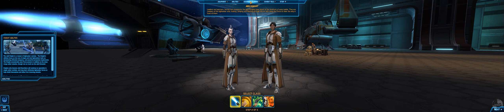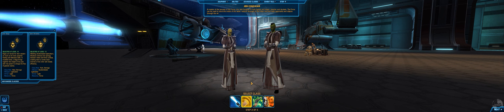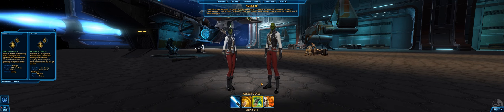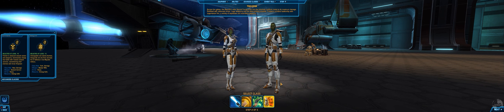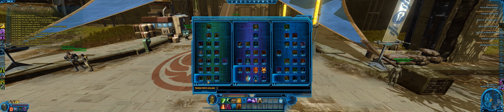The game has four basic classes on each side. Each class has two subclasses and each of those has three specialisation skill trees. The Sith Empire has the Sith Warrior, the Sith Inquisitor, the Imperial Agent, and the Bounty Hunter, while the Republic has the Jedi Knight, the Jedi Consular, Troopers, and Smugglers. The four basic classes largely mirror each other between the two sides; however, the subclasses do separate them out a bit.